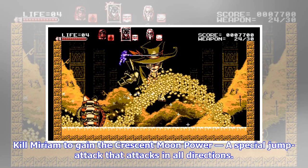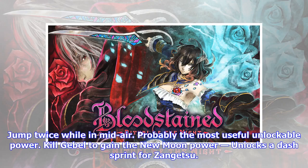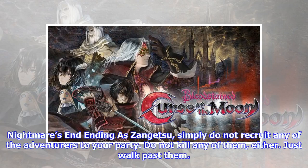Kill Alfred to gain the Blood power, which unlocks a double jump for Zangetsu — press jump twice while in midair. This is probably the most useful unlockable power. Kill Gebel to gain the New Moon power, which unlocks a dash sprint for Zangetsu — double tap left or right for a quick dash.